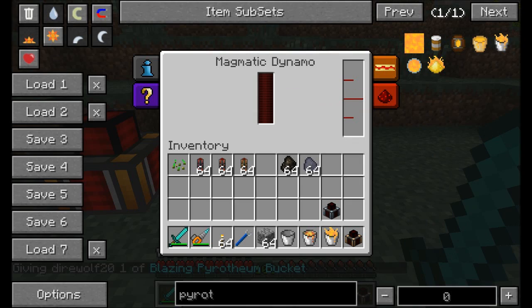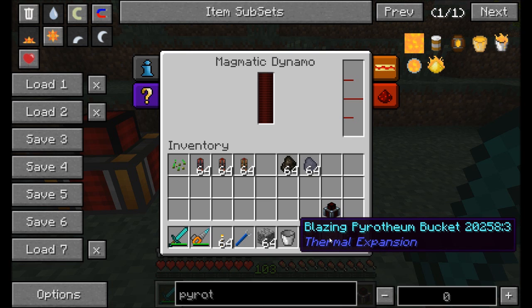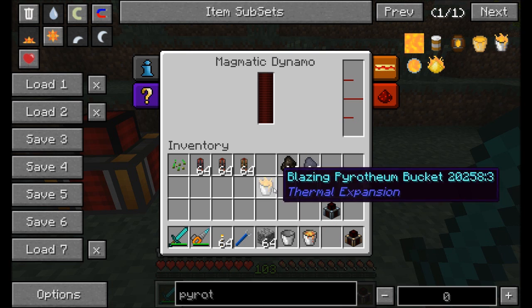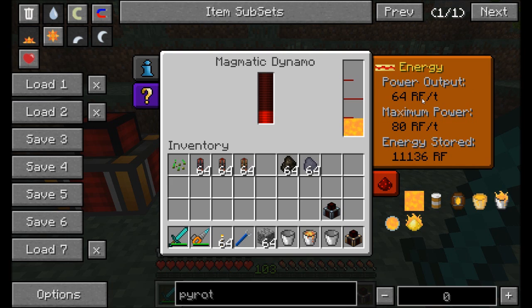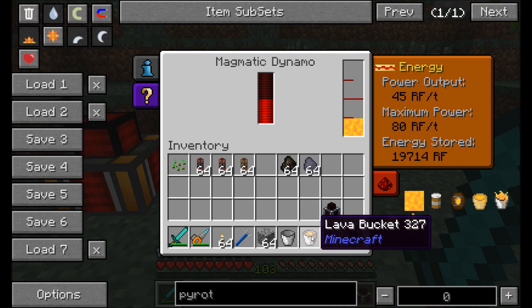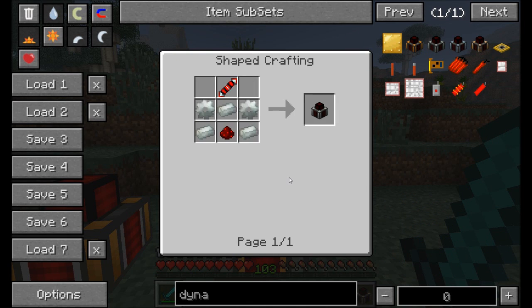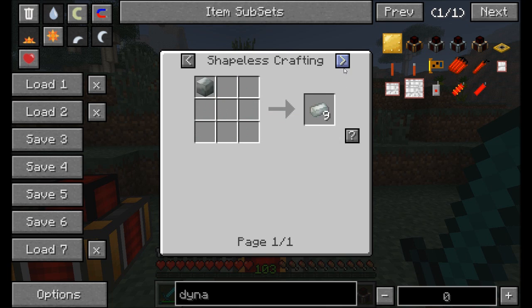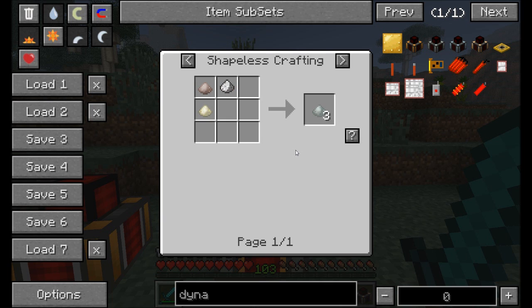The next option is the Magmatic Dynamo, which is harder to make but runs on lava — about 180,000 RF per bucket — or blazing pyrotheum, which yields 2 million RF per bucket. It also self-regulates like the Steam Dynamo. It's a great early-game power source. The Magmatic Dynamo requires Invar ingots, which you make by combining two pulverized iron with pulverized ferrous metal.